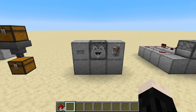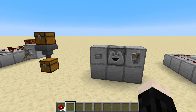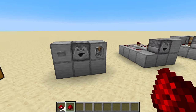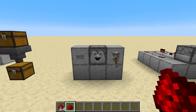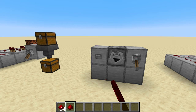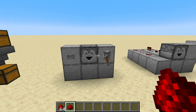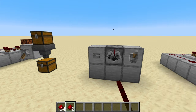Droppers need a break between each signal. When you send a signal it'll drop an item, and then there's a break. But if you send a continuous signal with no break, the dropper can't drop anything else. The signal has to stop for it to be able to dispense the next thing. There needs to be an individual signal for each item that is dropped.